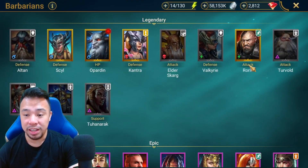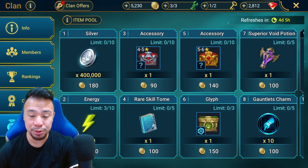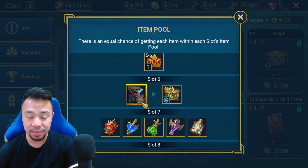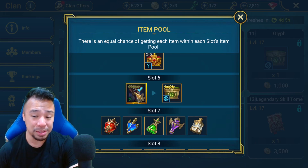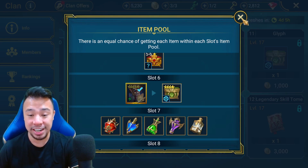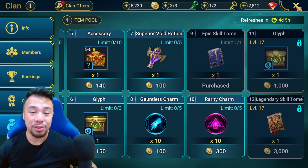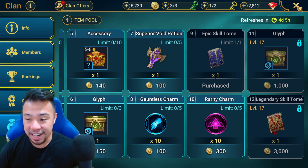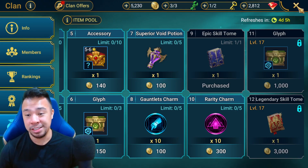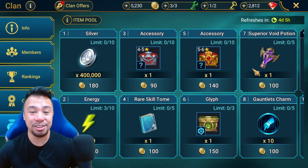It's technically free — a free Yakarl. Of course, you're not going to get him as soon as the clan shop is updated; it'll take a few weeks or months, similar to how we did it for Yanika. I think we were able to get five fragments per week, so it'll take a while. But still, it's going to be a free void legendary, assuming you're getting your clan gold. I'll take any free void legendary they hand out to us.